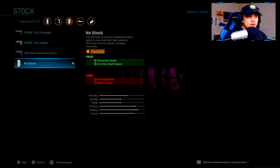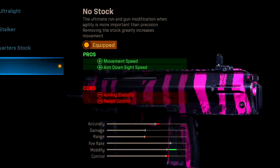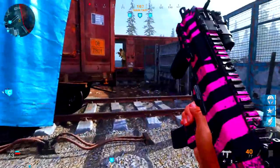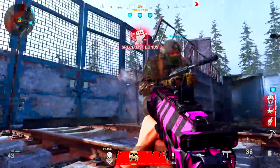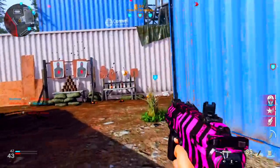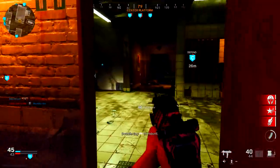Moving on to stock — this is completely personal preference. I enjoy using no stock because it increases your movement speed and aim down sight speed. The quicker you are, the better your aim will be when running around the map. This is an aggressive class setup — you want to play up close and personal in the enemy's face.